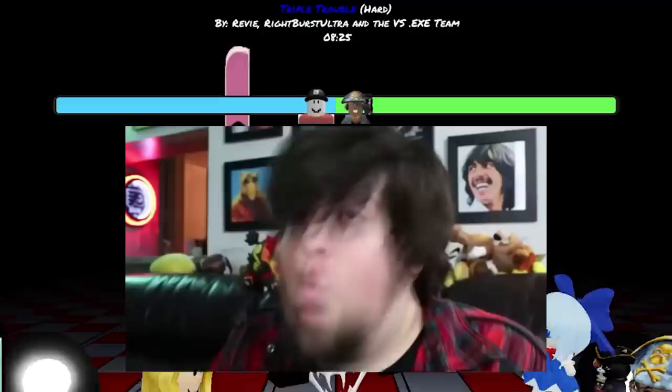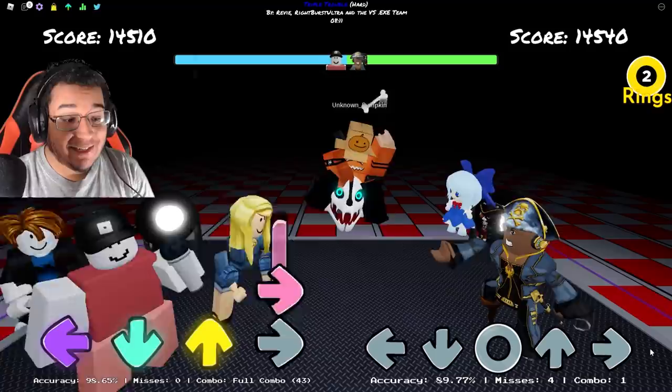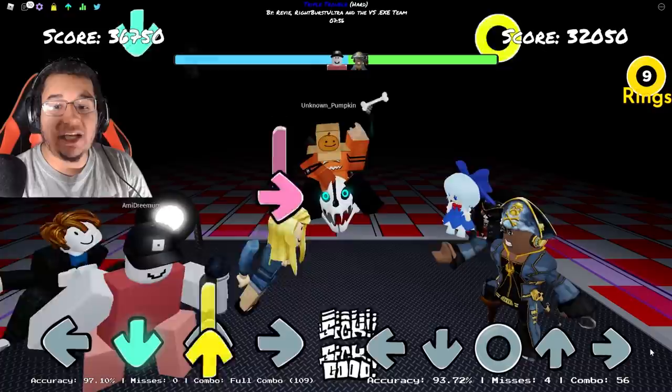Triple Trouble — it's an 8-minute long song, it's going to be pretty insane. You already got rings dropping in the beginning right here. The rings actually are a mechanic for Triple Trouble, especially if you have the multiple key mode on. Now only one side — the right side is going to be able to get the rings. The left side actually is still going to be 4 keys, which makes it like a little bit of a game mode just for the right player only, just like from the actual mod.